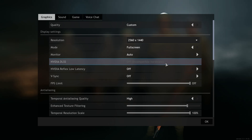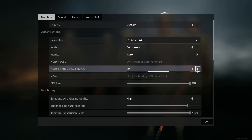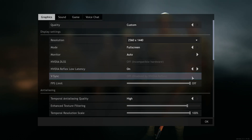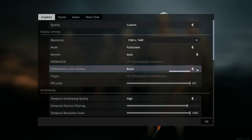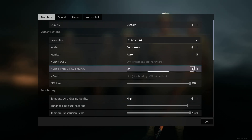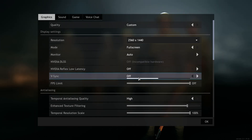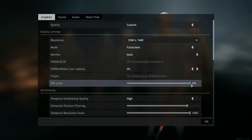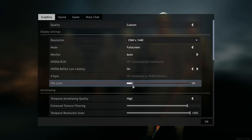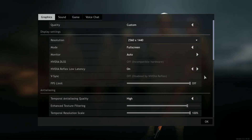Right below DLSS, we have NVIDIA Reflex Low Latency, which when turned on should give you better performance. When this is turned on, you'll notice that VSync is suddenly disabled. Some people may notice better performance or input latency when set to boost, though for most people, on will be good enough. You should disable VSync down here as you'll get much better FPS — only turn it on if you're experiencing screen tearing where the top and bottom halves of the screen don't match up. At the very bottom, you'll see FPS limit, which should be set to off. However, if you record games, you may want to crank this down so the game doesn't eat all your GPU and CPU power, allowing you to record at a stable FPS.